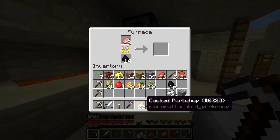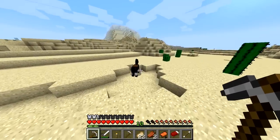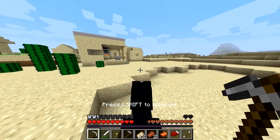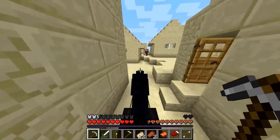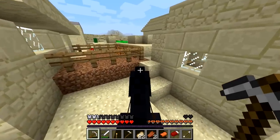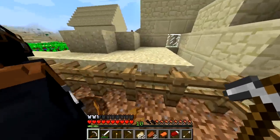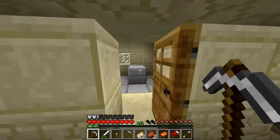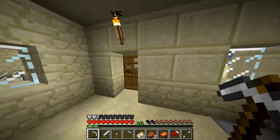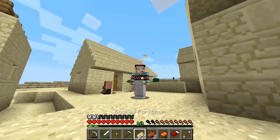Got some more pork here, oh we got some steak — there we go. We'll be back to grab that food. Mr. Horse, where shall we put you? Right here. Can they jump over this? I feel like they can jump over this on their own. We'll see — we'll leave you there for now buddy. We're going to go over to our chest and make ourselves some iron armor.